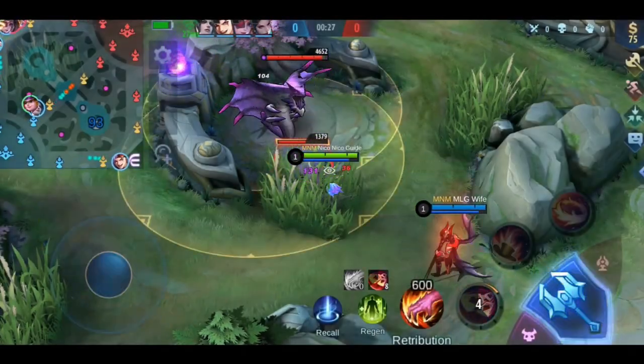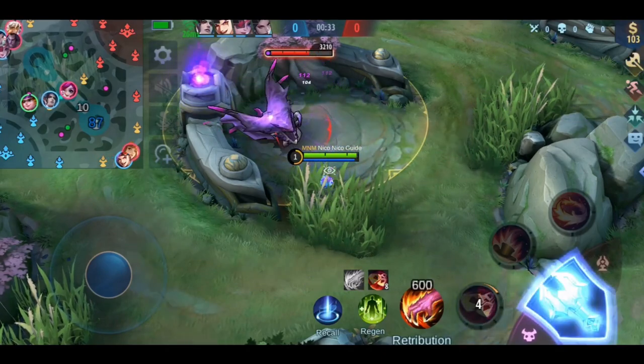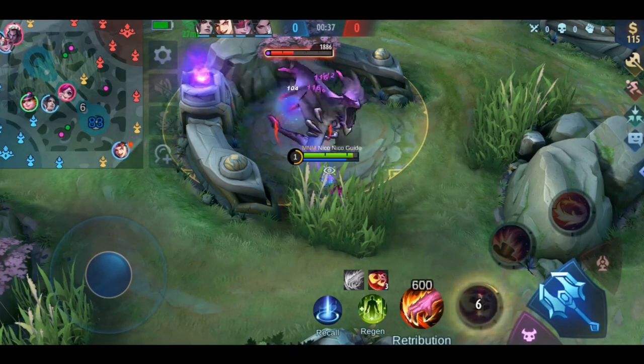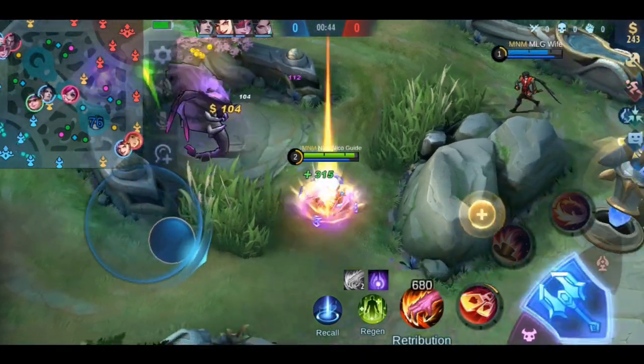Hello my friends, welcome to the 14th episode of the item guide series. Today we will talk about the last 4 attack items: Bloodlust X, Haar's Claws, Berserker's Fury, and Rosegold Meteor. We have no time to waste today, so let's jump right into today's topic.